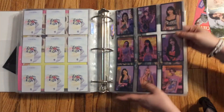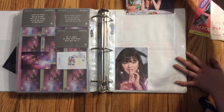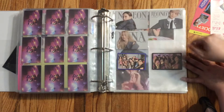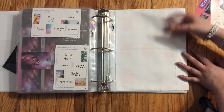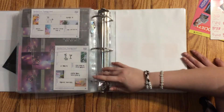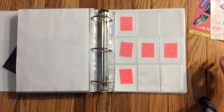Next we have some bigger inclusions. I did end up trading some of them, but I do have this Mina postcard, and I have Chaeyoung on the way — exciting! I also have Chaeyoung's message card on the way, so it's gonna be finished and completed. These are for the coasters section. I do have a couple of coasters on the way — I thought I had a Jeongyeon one coming, but never mind.